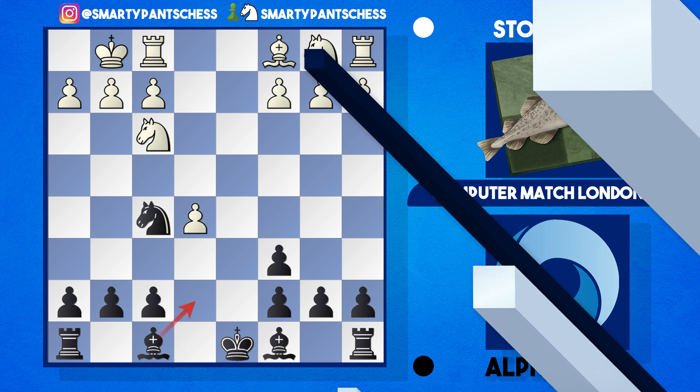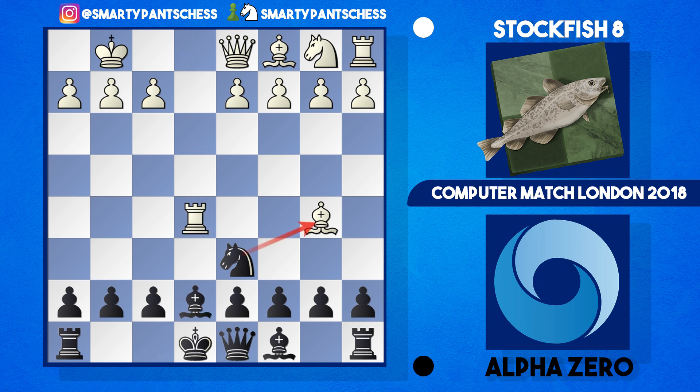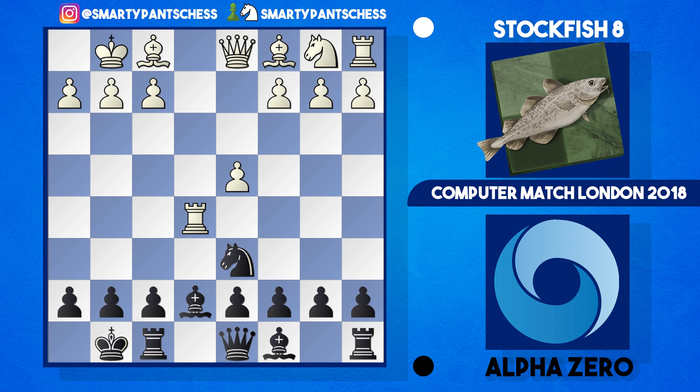However, in this game instead of playing d4, Stockfish played rook e1, hitting the knight on e4, which jumps back to d6. Then knight takes e5 is played, knight takes e5, rook takes, and bishop to e7. Black is hitting this bishop, which jumps back to f1. Black castles kingside, Stockfish plays d4, and AlphaZero nicely places their bishop onto f6, hitting the rook and forcing it backwards.